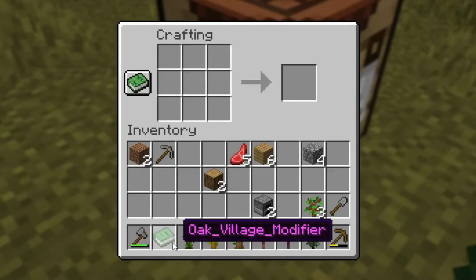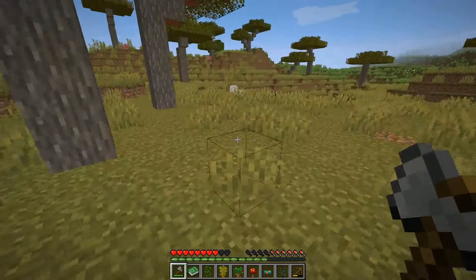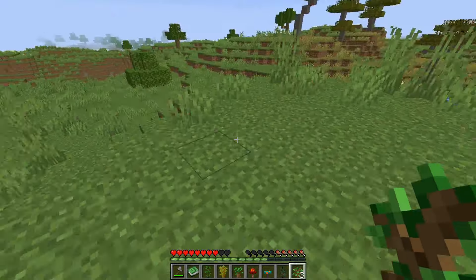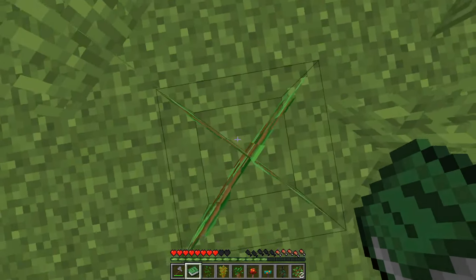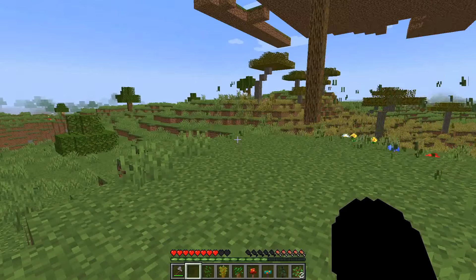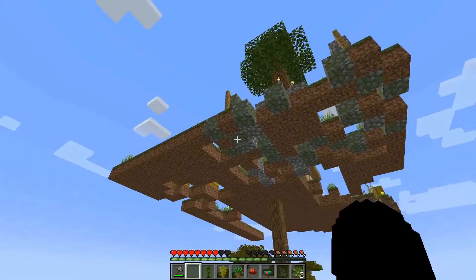We got an Oak Village modifier book. So what we have to do, as the name says, is use it with the oak sapling. If I place one sapling down and throw this book on top of the sapling and wait until it grows... there we go. It has now completely grown into an Oak Village.